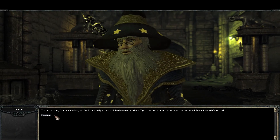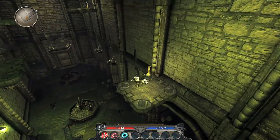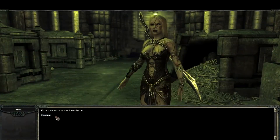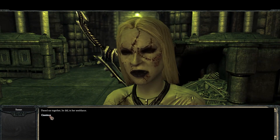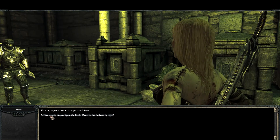Previously on Divinity 2, we entered Maxos' temple and were immediately greeted by the wizard again. From there we completed a series of trials, from jumping puzzles to spot the difference, until we were allowed to pass. We were then approached by a walking corpse with a lisp who told us her master, a necromancer, had taken over Sentinel Island. Now we must solve a seemingly endless maze to access the temple proper.